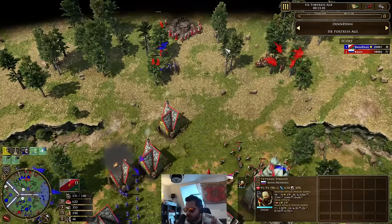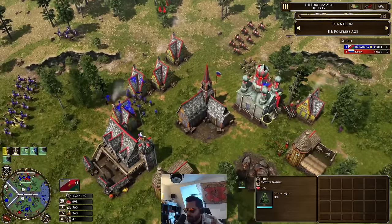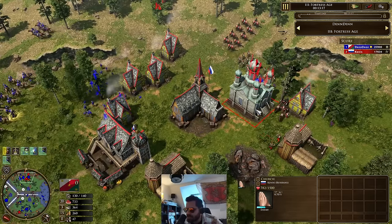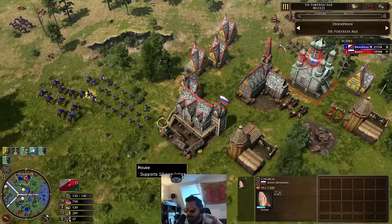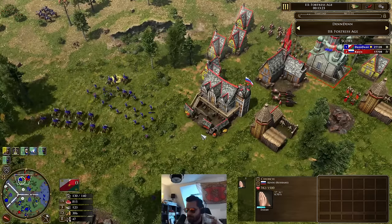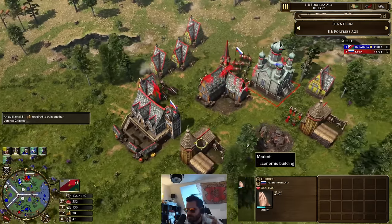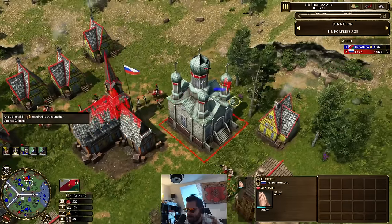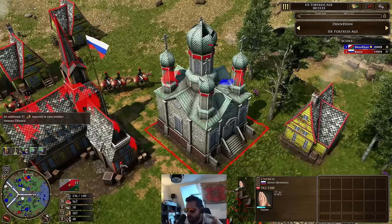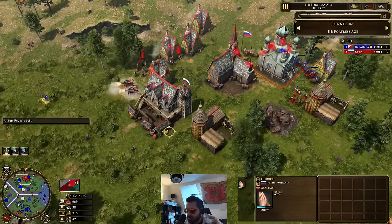Five Chinikos coming in for Dennis. Villagers getting found at the top here — the counter dragoons are trying to get there and the Chinikos are going to back up. There comes the age up, and the engineer is going to give him two falconets. That's what he's going to need to deter this unit mass from Dennis.